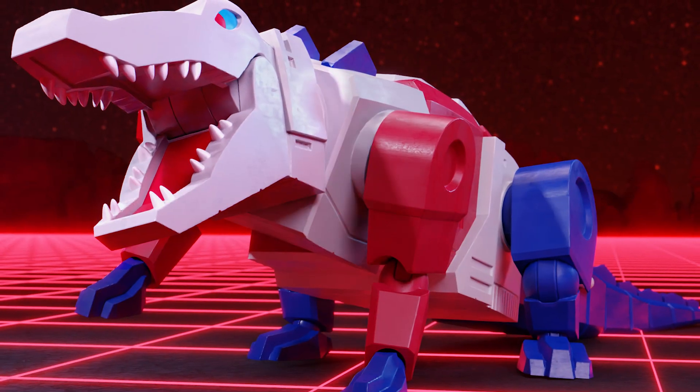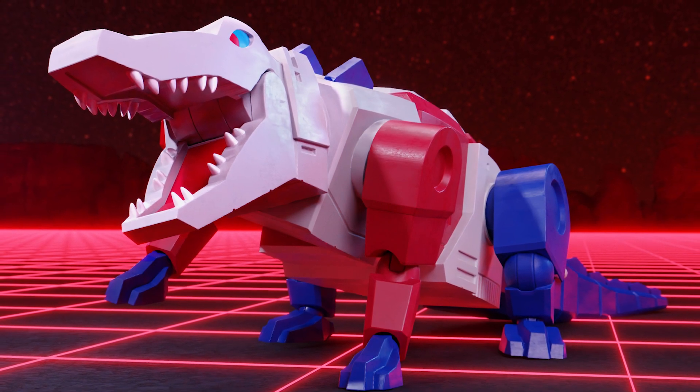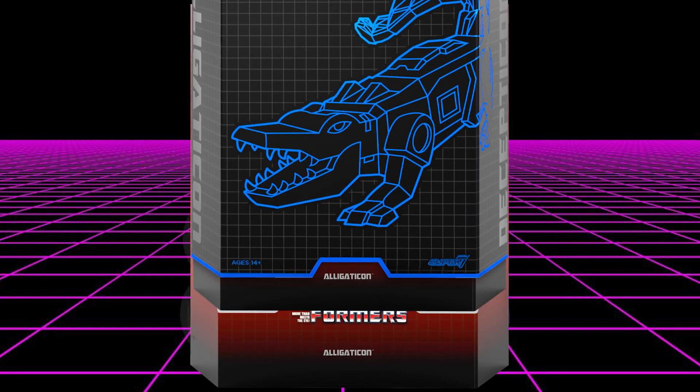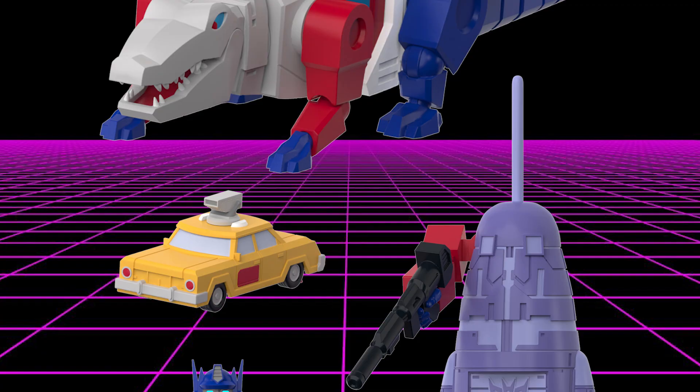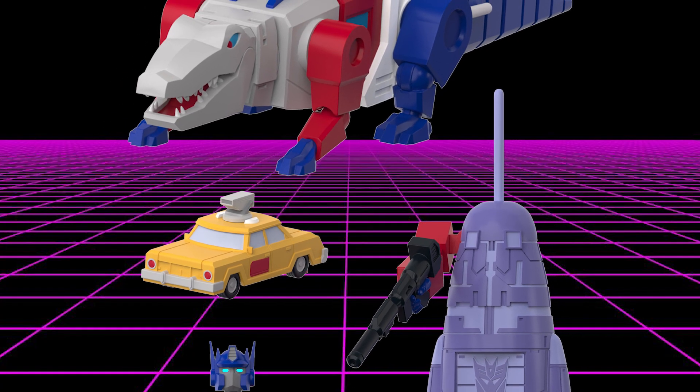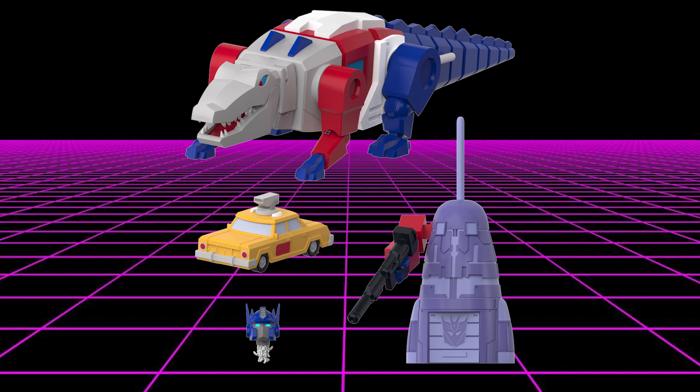From the Generation 1 cartoon episode 'City of Steel,' we have Alligaticon. Remember that one time when Megatron and the Constructicons tore Optimus Prime apart and rebuilt him as an alligator that lived in the sewers underneath New York City? Yep, it happened, and now you can put that toy on your shelf. Alligaticon comes complete with a Decepticon battle taxi, Optimus Prime's severed head with dangling wires from the neck — super gruesome — and a Decepticon tower with Optimus Prime's severed arm attached to the side to act as a mobile sentry.